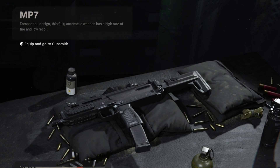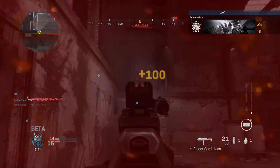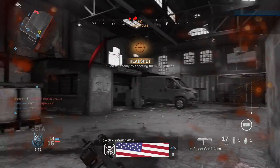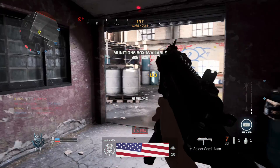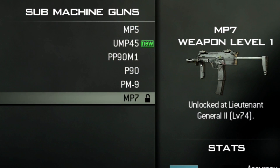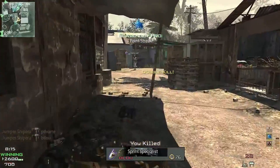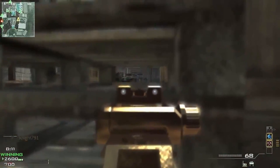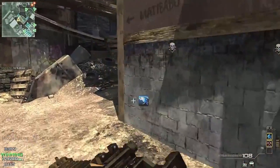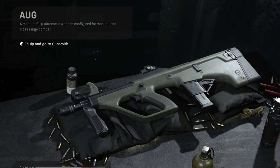The next weapon we have here is the MP7. This is an interesting weapon because it has an incredibly fast fire rate of 975 RPM with low-ish damage and very low recoil. Compared to its original in Modern Warfare 3, where the fire rate was 895 RPM, this is actually a better fire rate — and you could also step it up with rapid fire in that game. In both games, it's an incredibly good weapon and definitely one of the fan favorites.